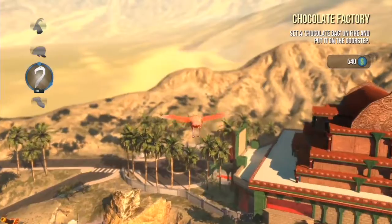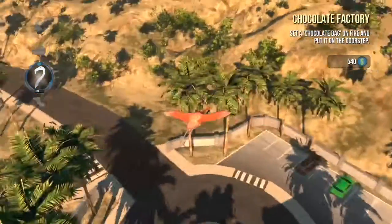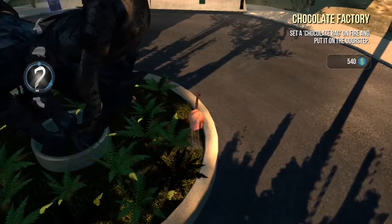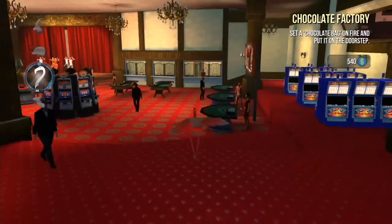The casinos are located at the back end of the map, right at the north end, as you can see I've just flown towards there. You can get there by flying over with your animal, which is the easiest way, or you can drive or walk around with the other animals.